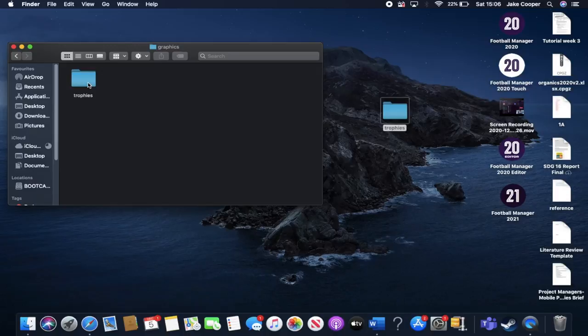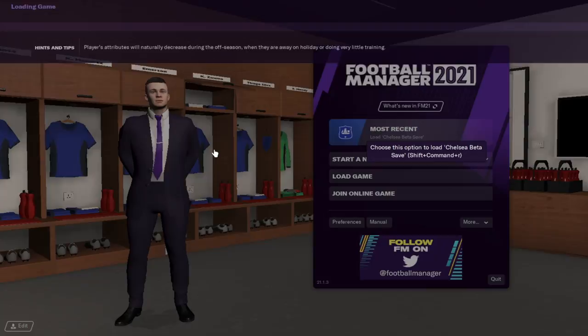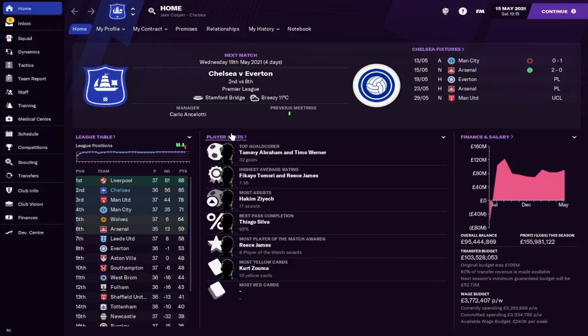Now we're going to jump straight into Football Manager into a save that's already been running — it doesn't have to be a new save. We should hopefully see the trophies installed. I'm going to load into my Chelsea beta save. If you want to watch me play through that save, the link to my channel is in the description. Load up your save — this is really convenient in that, unlike some other things on Football Manager, it just replaces the graphics without requiring any special work.